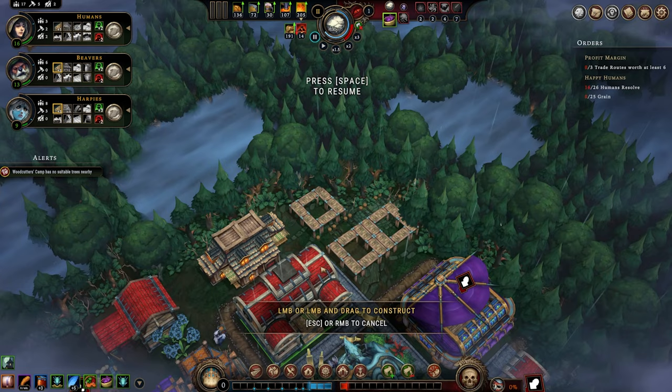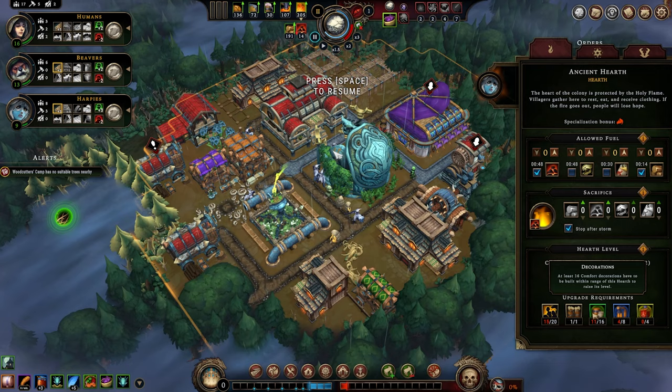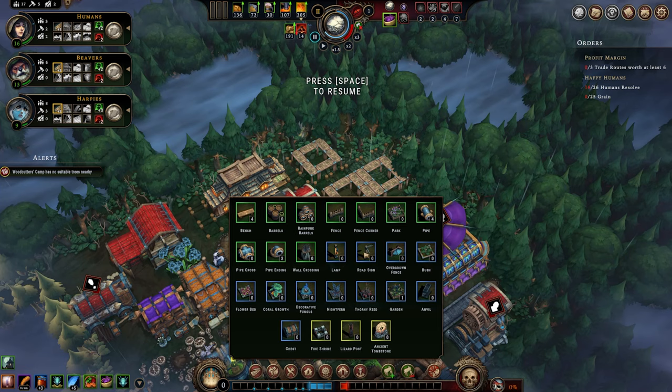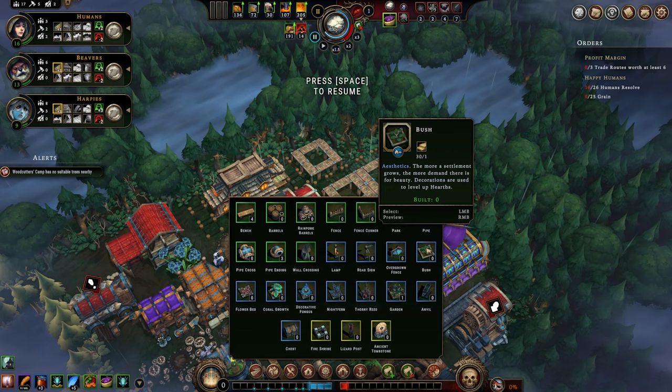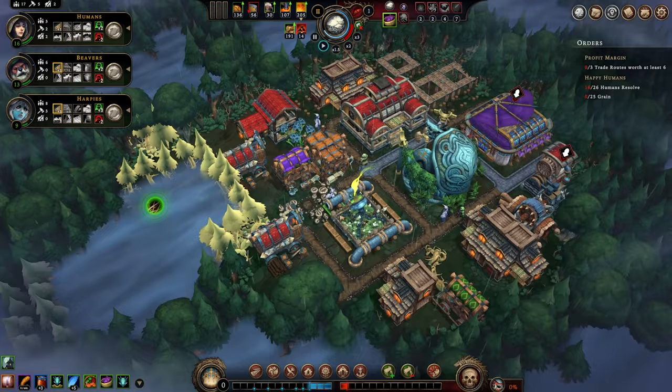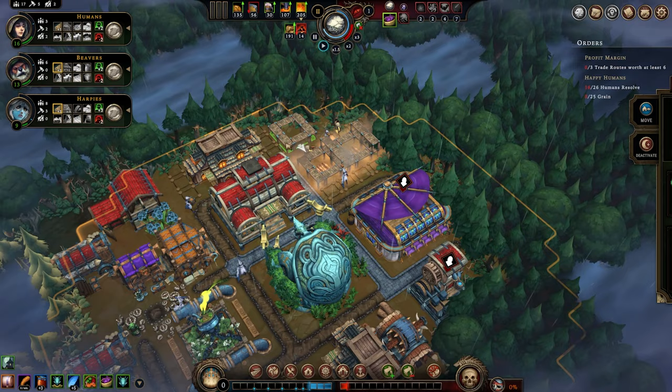On the backside, since we do need more comfort decorations, more aesthetic and some harmony, I'm going to put an overgrown fence right here. We can't do a corner, which is very unfortunate. Let's have some bushes, a flower bed, and a night fern — that'll look fancy. We're going to fell all trees and start prioritizing all of our beaver houses.